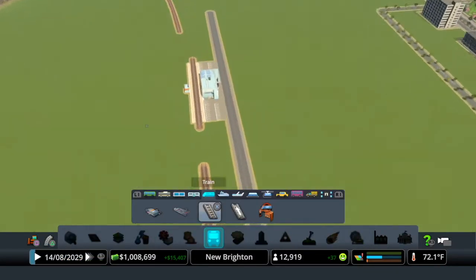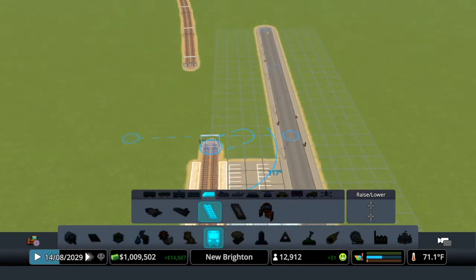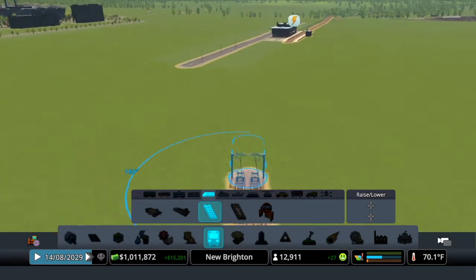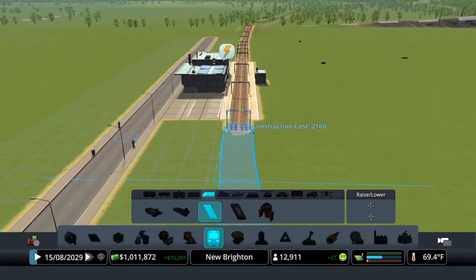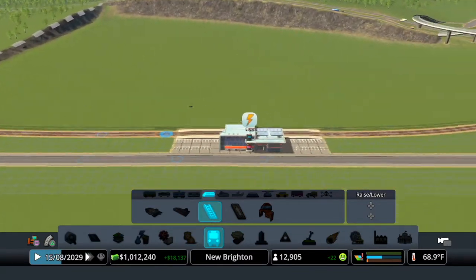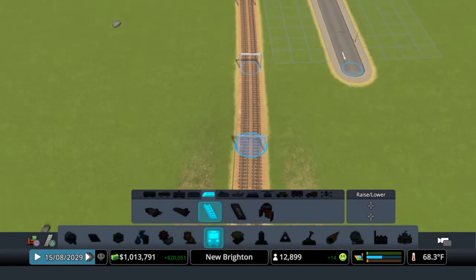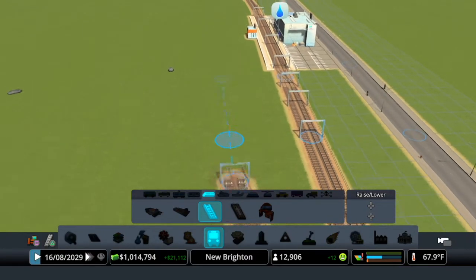Don't worry about the 'not enough workers' notification over there — we're just going to ignore that, that's what I usually do. We'll just connect this up and connect this one up. Actually, we're going to take this back just a little bit because it's not lining up the way I want to. Now we'll take this back down. I'm sure you're wondering why I put the tracks in just to delete them — it helps me guide where I want to put everything. That's the only reason I put them in first: I like them as a guide. Next we're going to come about right here and go straight.